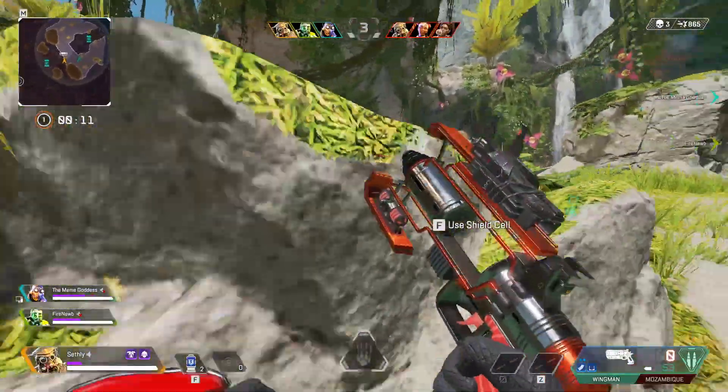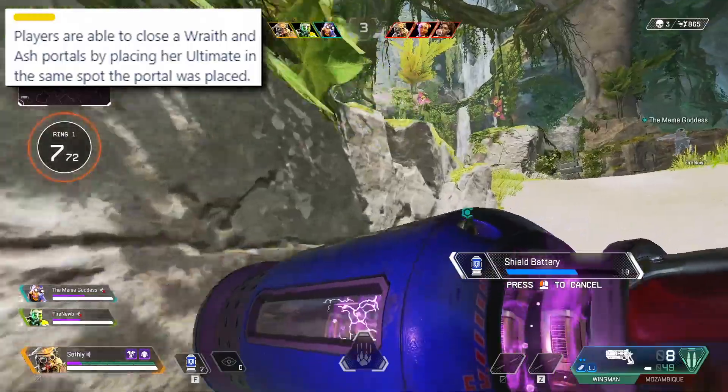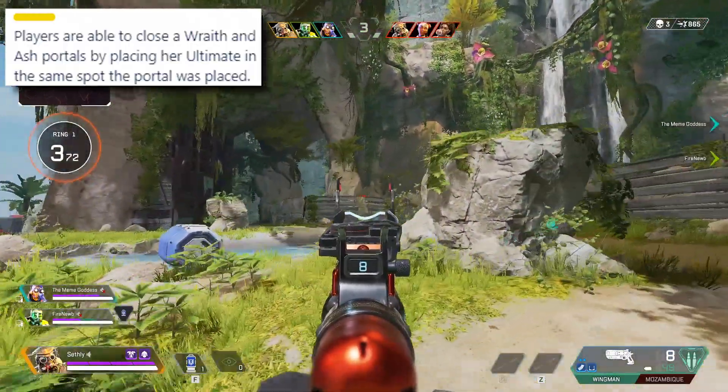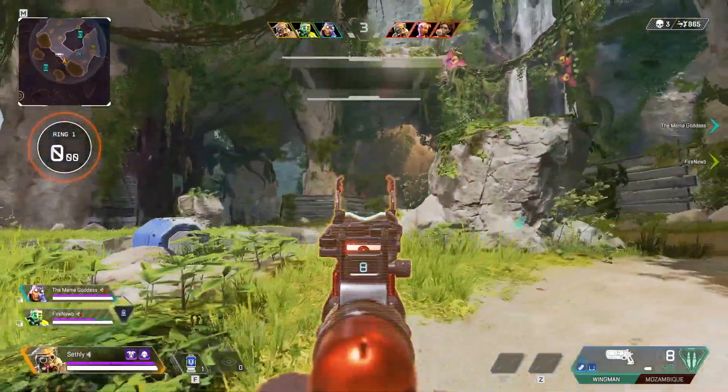The next thing is just an investigating one, not listed as coming in a future patch. It says players are able to close Wraith and Ash portals by placing her ultimate in the same spot the portal was placed. So that's pretty interesting that you can cancel that out — they are looking into that.